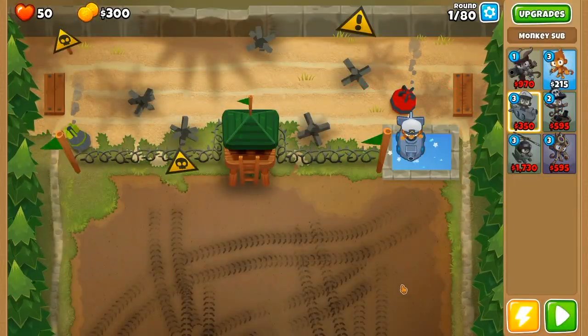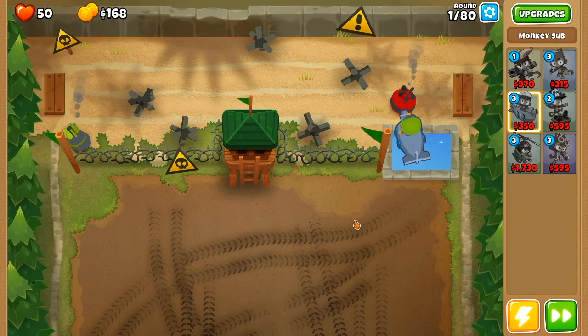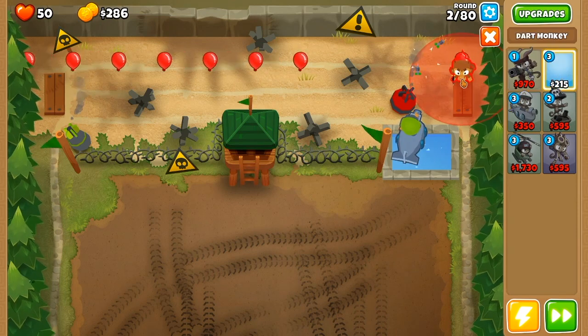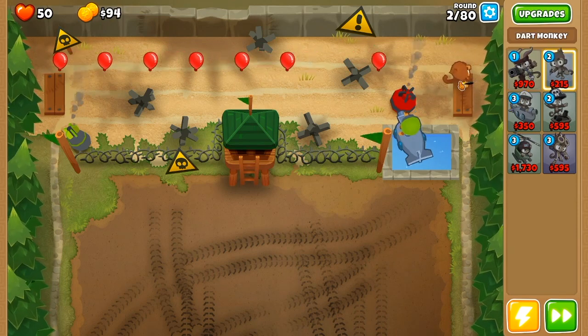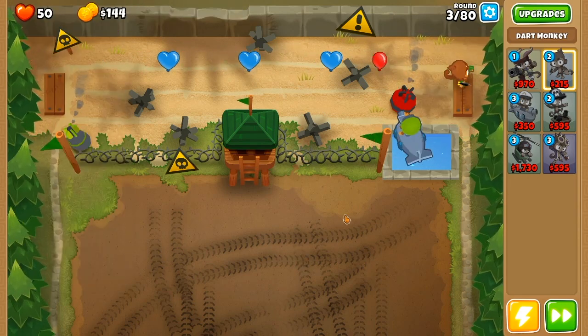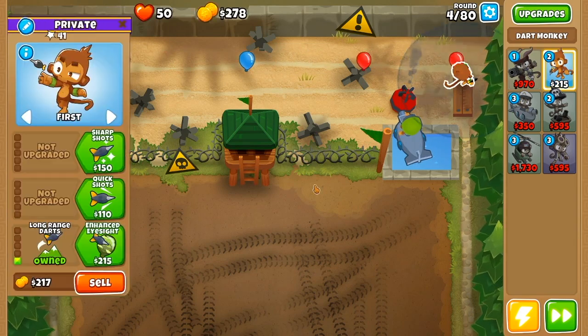I thought the third track was the hardest, but we did get through it no problem. We're going to start off with a submarine in the pool of water, and we're going to upgrade it into a 1-0-0. Then, we're going to place a dart monkey on the very top of the right bench and upgrade this guy into a 0-0-2, so it has camo detection. After this, we're going to place an alchemist in the range so that it can buff both the dart monkey and the submarine later on.